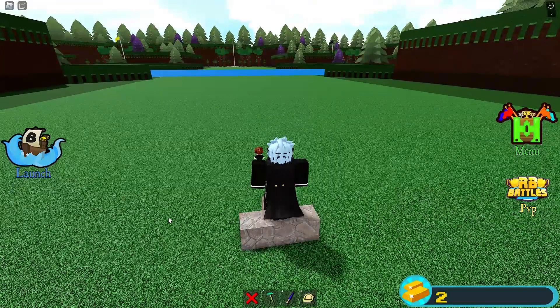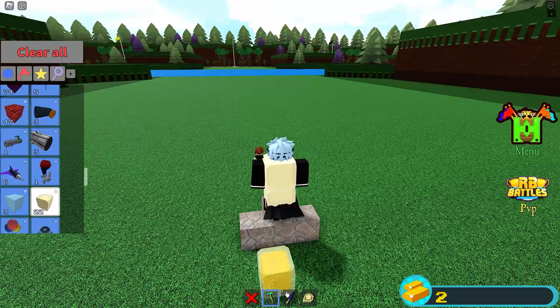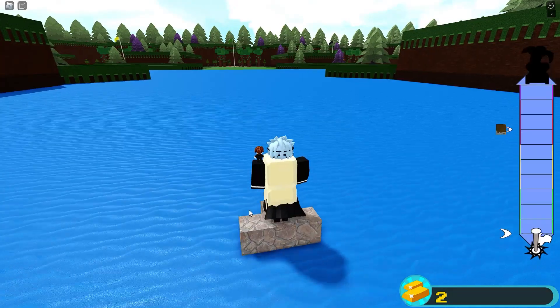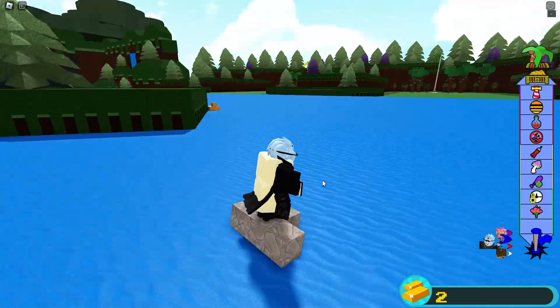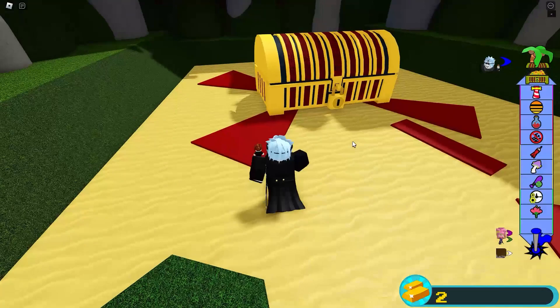When you stand on it, you're going to want to go get glue and glue yourself to that and then launch. And that's how you use the glitch and that's how you get easy wins — just like this.